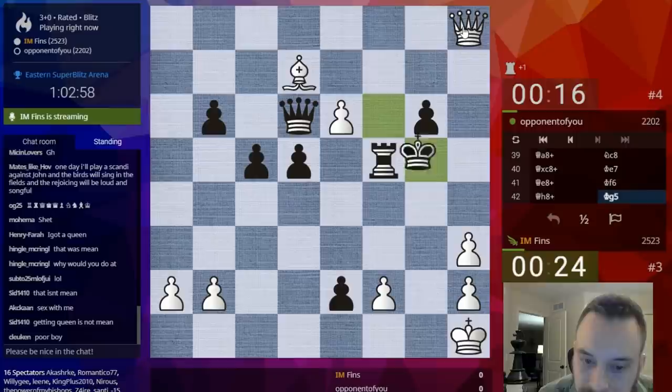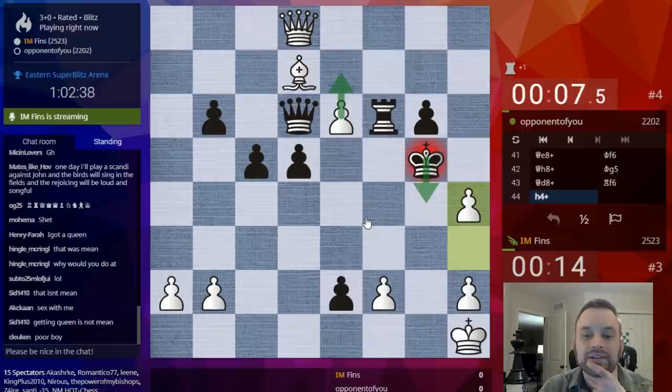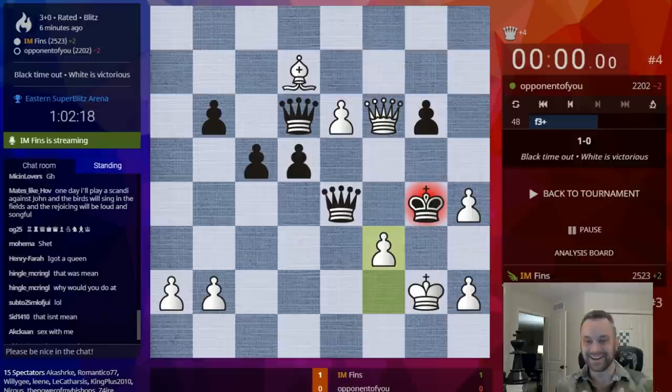Can he escape my checks? Maybe he can. F6, H4 — what is happening? King here, I have check. Look at this position — this is nuts. Check. Now I'm going to take this guy. He's going to promote. Look at this — Queen E4. I have F3. I saw this — the fork. He played for the win.